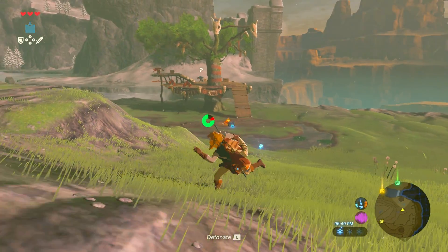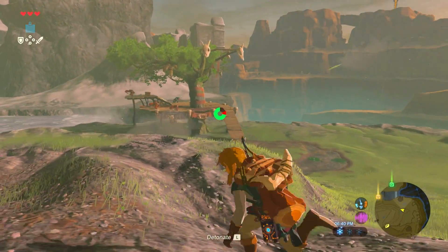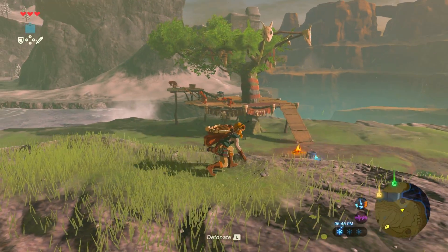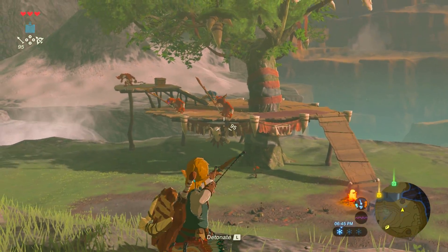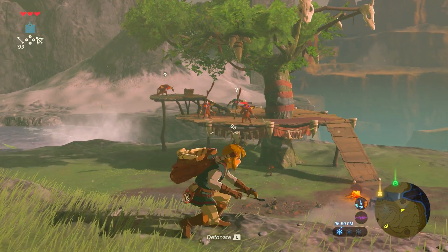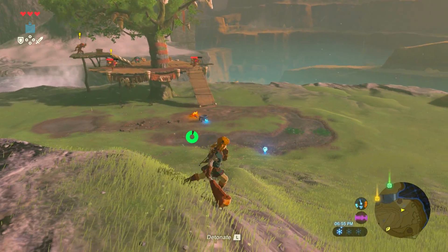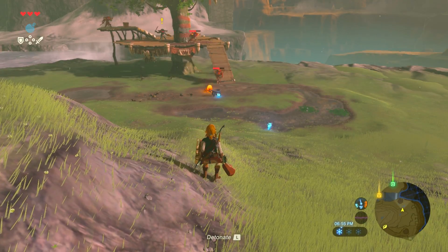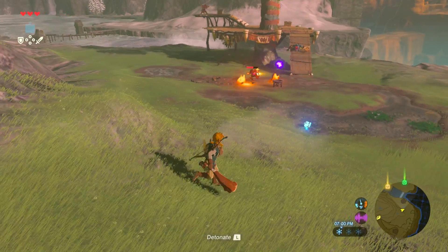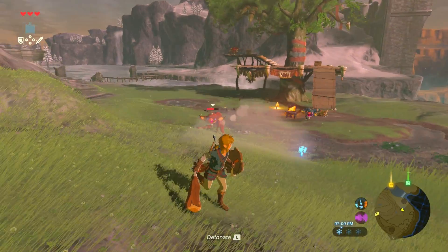We can even get a horse up there if we really want it. If we could get a horse on the plateau, I could trot up that ramp and take him out with a gallop. I can't wait to get a horse, but actually there is a way to get a horse. If you want to see a horse on the plateau, let me know. We'll have one soon either way. So these guys have wooden spears, and they just might try to light them on fire to do some extra damage, but those bombs are gonna help out.